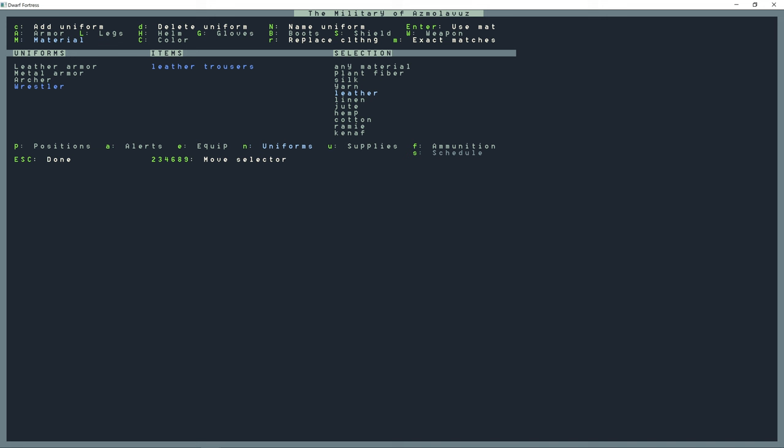I'm going to press C again to create another uniform. In the beginning with metal armor we have it going over the clothing, so whatever they're wearing when they equip the uniform, it goes on over top. For this uniform it's going to be a bit more advanced — they're going to have everything they need within the uniform itself.